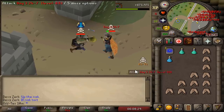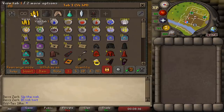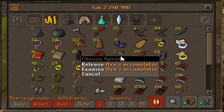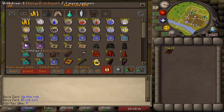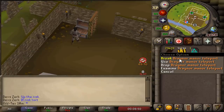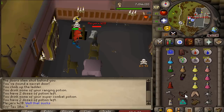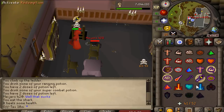Step 1: Player dies and loses Ava's accumulator. Step 2: Player realizes he has no more Ava's accumulators in bank. Step 3: Player takes out cash and steel arrows. Step 4: Player teleports into Draenum Manor and forgets to hop from a PvP world. And step number 5: Player dies to me and loses money.